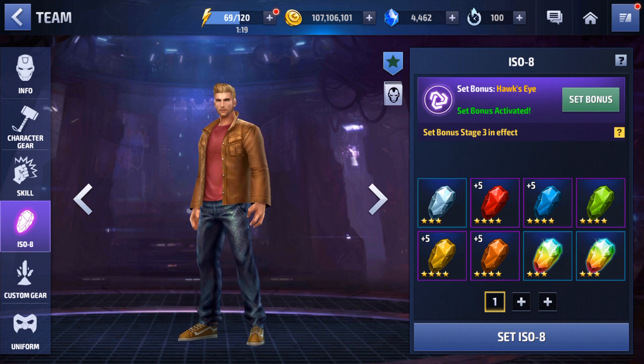His ISO 8 set — we have Hawks Eye on it. This was just a set I kept because it was the first damage set I rolled. But he's got a skill cooldown on one of his gears, so you don't necessarily need Hawks Eye. You can go with Power of the Angry Hulk or Overdrive if you want to go offensive with him, and he is a really good offensive character.